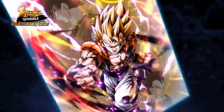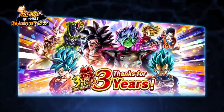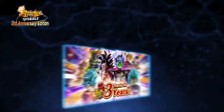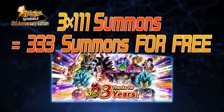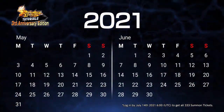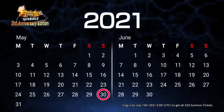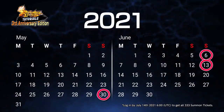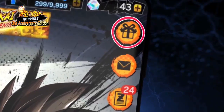Must-do number two: play the free summon to get tons of characters. All you new players joining us for the third anniversary are in luck. As part of the celebrations, all players will receive a total of 333 summon tickets for free — the highest amount of free tickets ever during a Dragon Ball Legends anniversary. The tickets will be distributed in three sets of 111 tickets, so make sure to log on on May 30th, June 6th, and June 30th to claim them. Check your gift box and summon for some new characters.